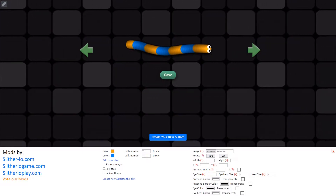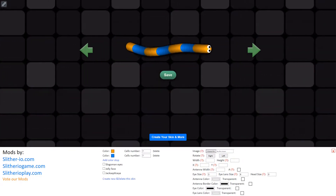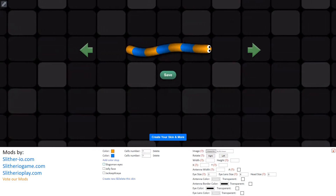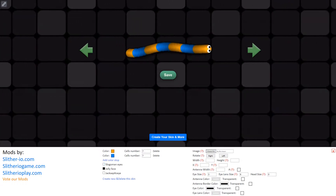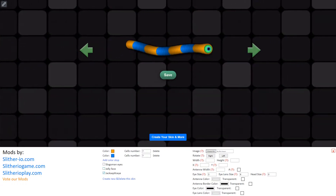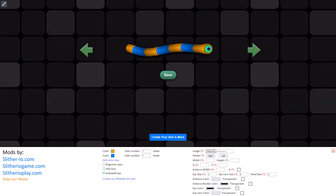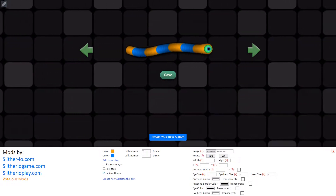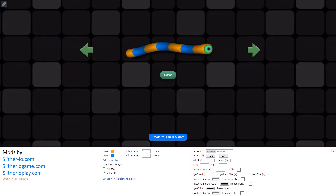We have this button: 'Create your skin and more.' Look at this menu! Oh my god, I can change color - I actually like orange and blue. Look at this - I can do slogan and eyes, I can do a jelly face like that, I can do a JackSepticEye look. Oh my god guys!